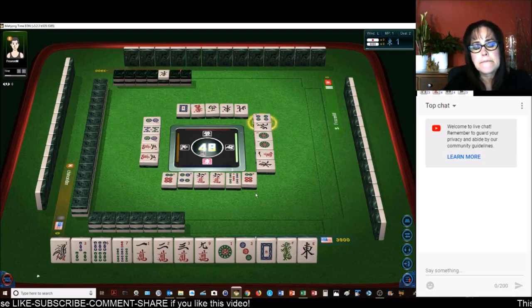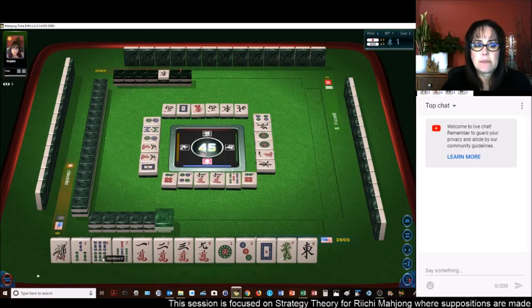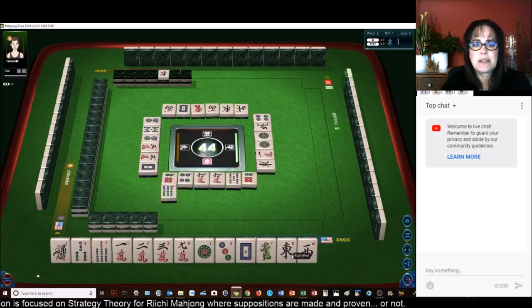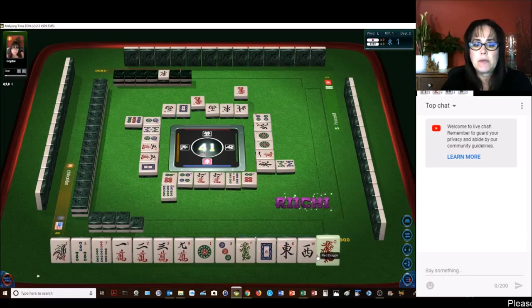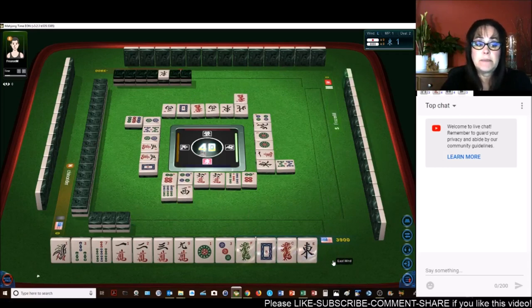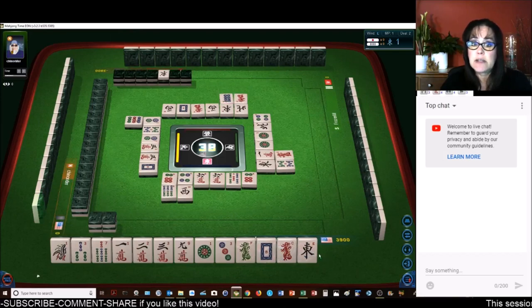Four dots — it's okay to have any honor as your pair, so we'll just hold them all. And if nothing else, they're safe. Let's get rid of the red. There's a seven — we could do seven, eight, nine. That chi would be good because there's a nine in it. There are no eight cracks out right now. One bamboo. There's a three — let's get rid of the east.